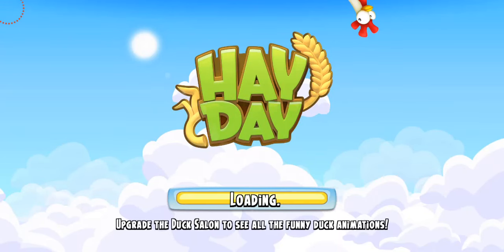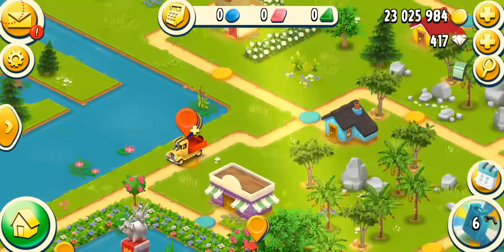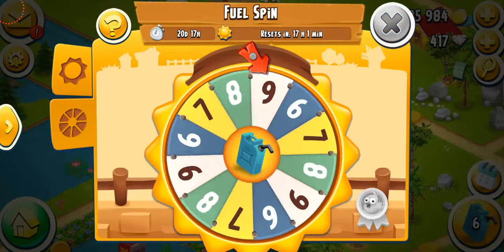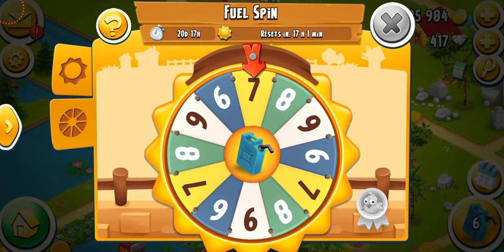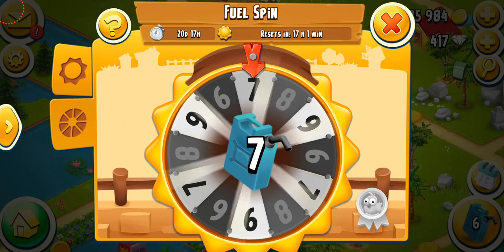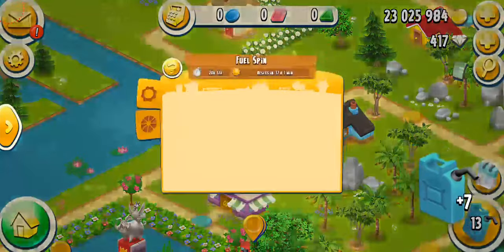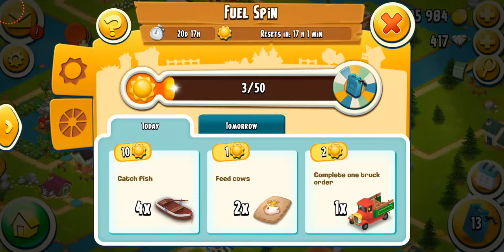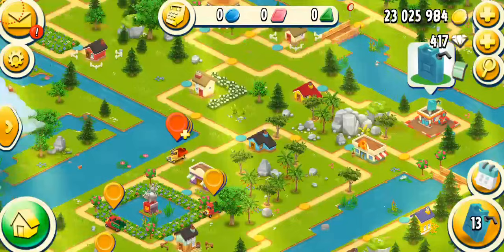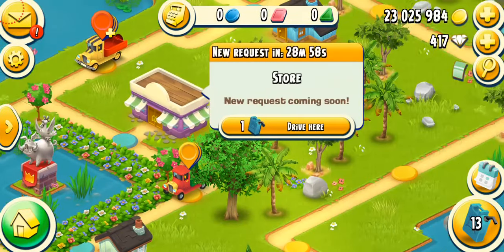I just collected 10 fish and I think that's going to be it. Let's try the wheel again — hopefully a better prize. I got seven. Not great, but not really bad either. In total I have 13 fuels collected and I'm going to start driving. Let me find my truck — yes, I'm here, so now we're heading to the buildings to fill their orders.